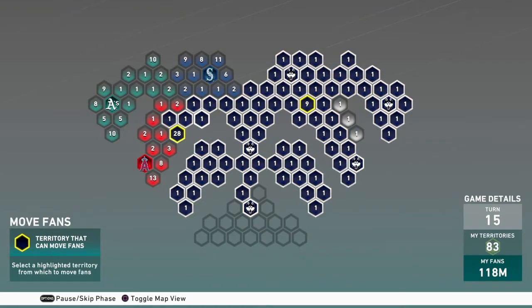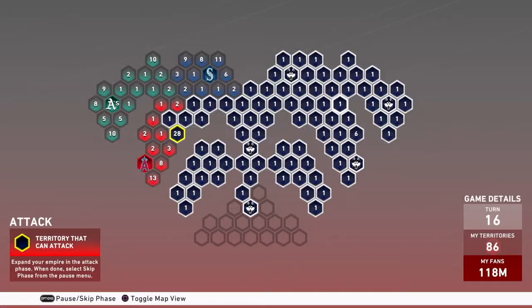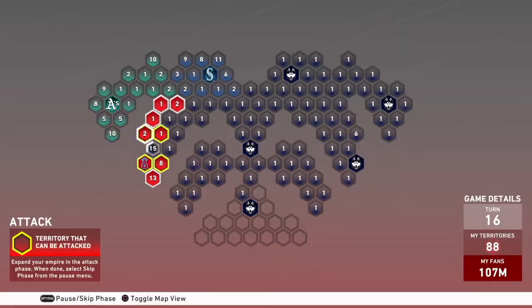Now I'm gonna start making my way down to the Angels and finish up that little patch the White Sox have as well. The entire right side of the map is complete. Now I'm gonna be working on the Angels, Mariners, and A's — the West Coast teams.